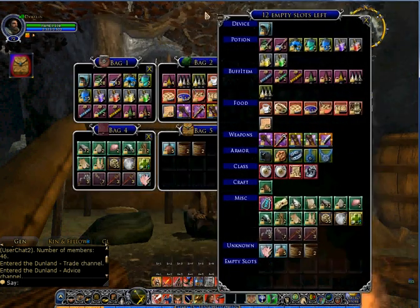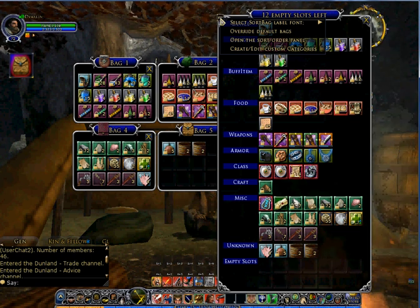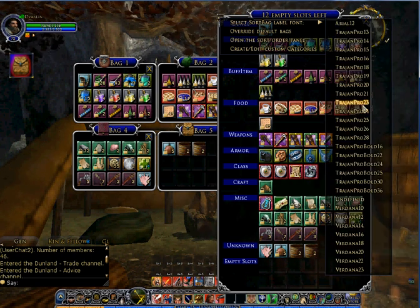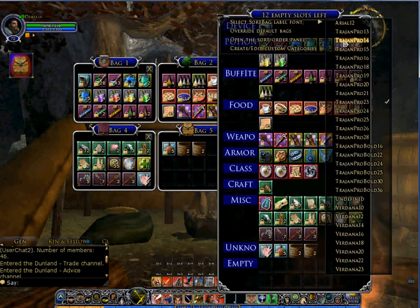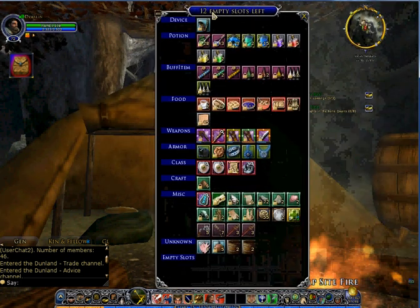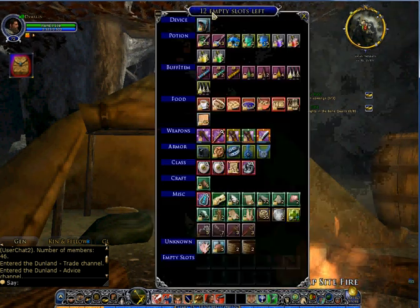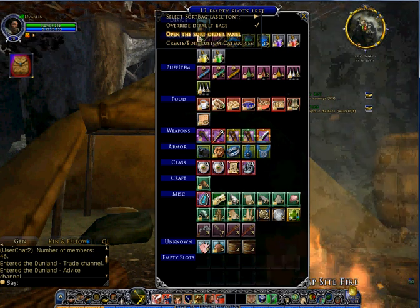Next I need to show you a few of the options on the Sort Bag. Clicking the icon up here gives you the choice of different fonts, so I can change the font of the labels. I also get the option to override the default bags — the default bags will still appear when I press my key bind for the bag and it opens and closes.